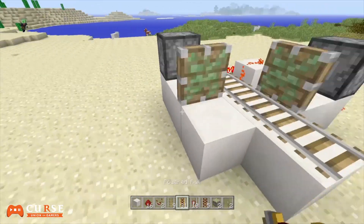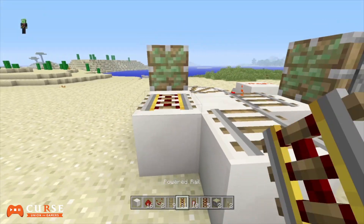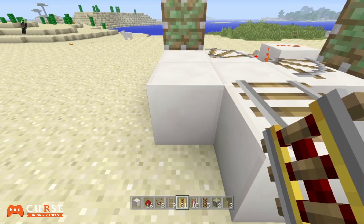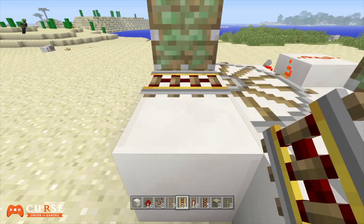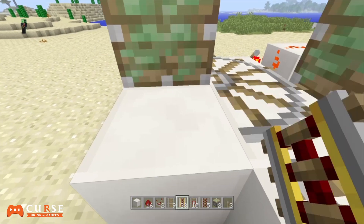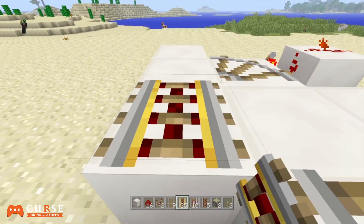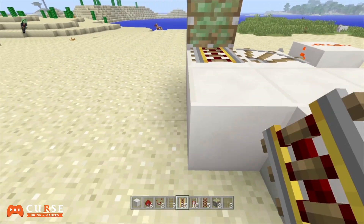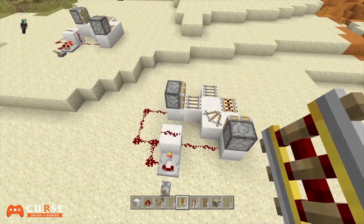As you can see they'll keep glitching at the same time. Place down the rail of your choice and keep spamming L2 depending on what console you're on. Make sure you're on survival mode and keep spamming the rail of your choice — it will duplicate. As you can see I have 35 now, I started with 31. Keep spamming L1 right here. The sticky pistons do disappear and that's what's causing the glitch.